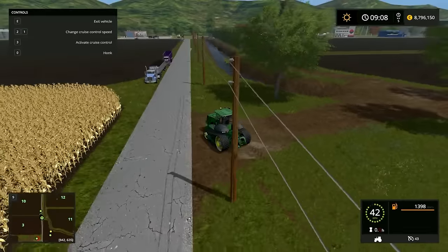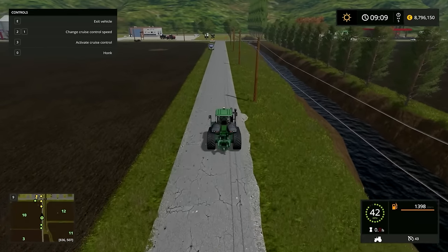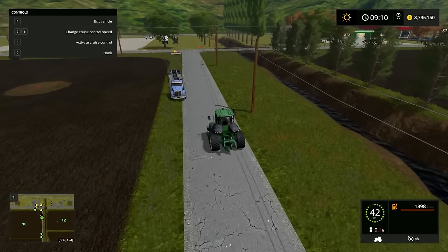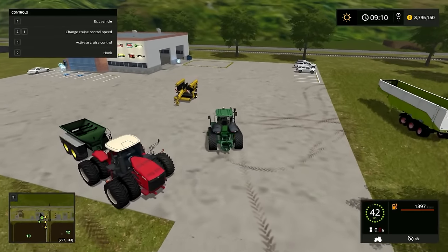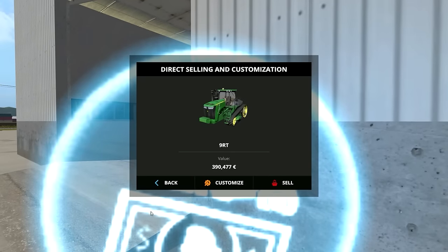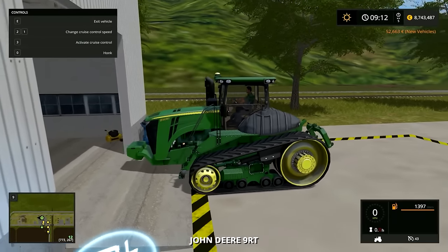Let's head back to check out the tractor's options. If you're wondering why I'm not doing the rating system anymore — I'm done with it. I'm done with the stupidity that comes with it, it's just not worth it. I'm just going to keep it like this, showcasing the mods without giving ratings and pissing people off. Last week I didn't do a mod spotlight and had no drama-laden comments, so we're keeping it that way. Customize: we get the 9460 RT, 9510 RT, 9560 RT — let's go with the 9560 RT. Same thing, just a beefier engine and different logos.